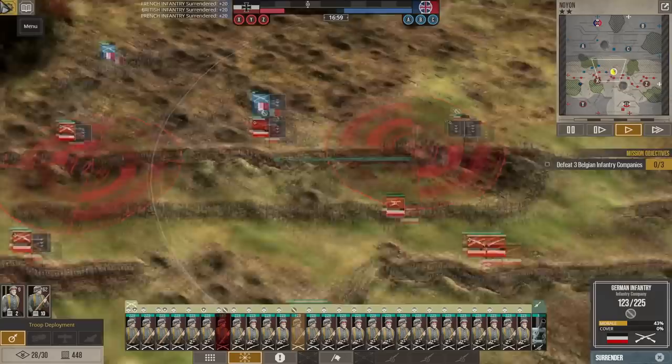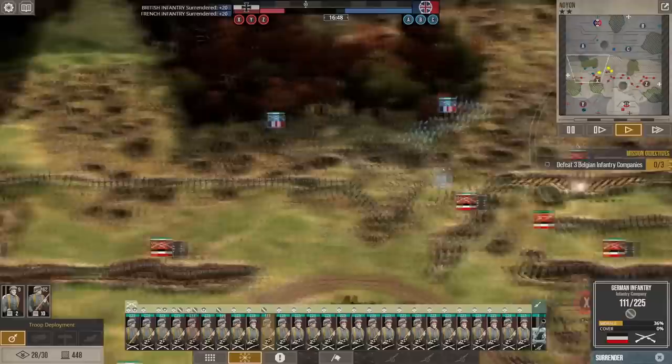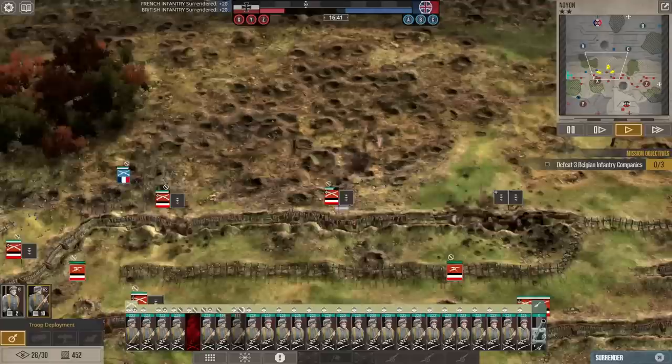Stupid suppression. Oh, they're going to try and move through the barbed wire — they just slow down considerably. And die. All right, withdraw this unit to save gold and bring in a new one.